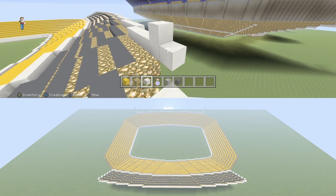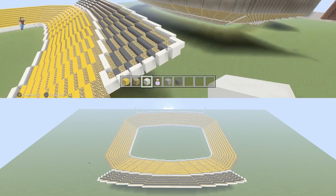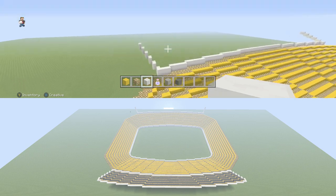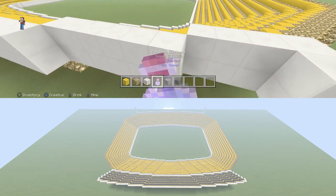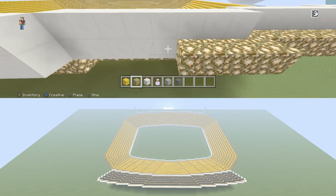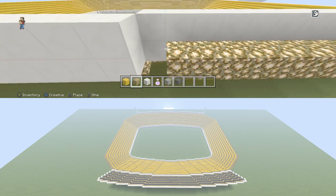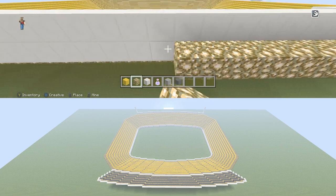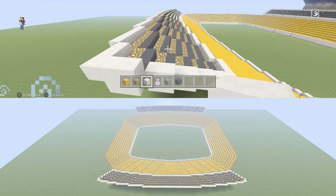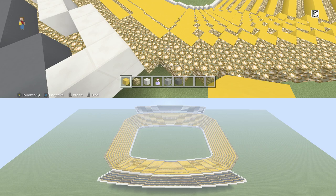As we're finishing that up, we're just going to come in here and match it. Then basically we're going to go through and build the exact same thing on the other side. Eventually we are going to put the press boxes above these, but for now just come through on the other side and do the exact same thing — pull out your glowstone and build that all the way up. Just follow the previous steps and finish it up. You're going to have two sections of seating across from each other that look the exact same.